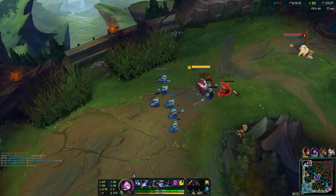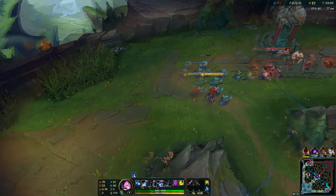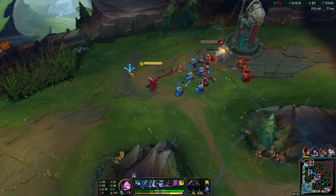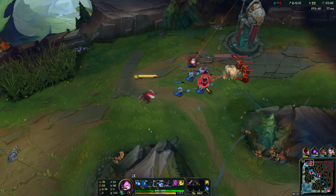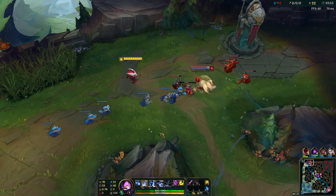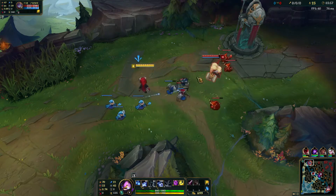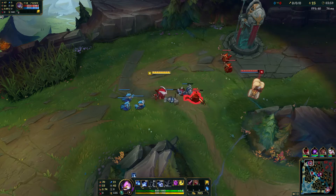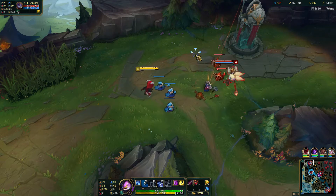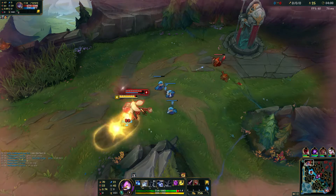We actually have double her CS, which is good. We're going to max Q first because it's the most spammable ability we have and it's ranged harass. We're going to build Protobelt first because that was the request for this video, which sounds fun. Protobelt will give me a little more mobility so I don't have to just flash in all the time.